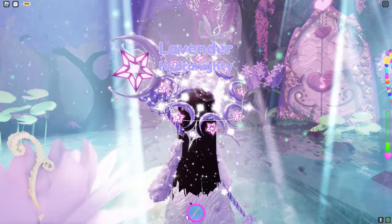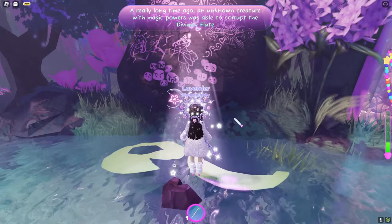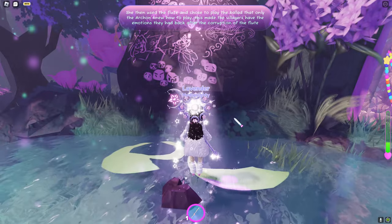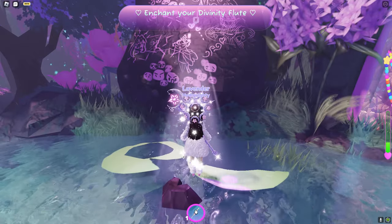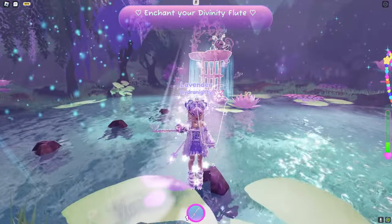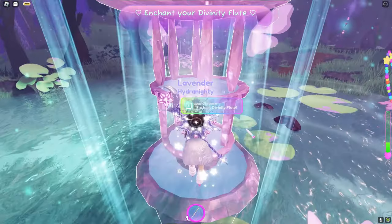Now the next glowing thing is this rock, so go over there and inspect it. A little text will appear which disappears very fast, so read it quickly if you can - but I'll show you what you need to do anyway. The next thing is to enchant your divinity flute, which you'll find in your inventory. Turn around and this little fountain is glowing again, meaning you have to go back there and press E to enchant the flute.